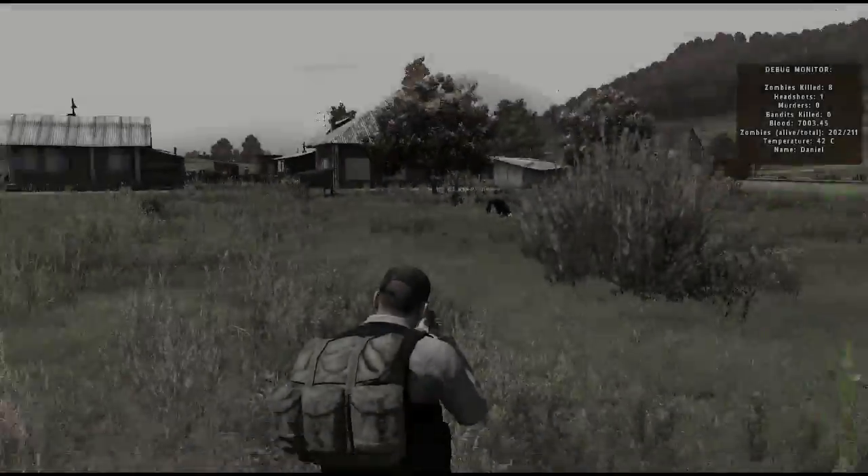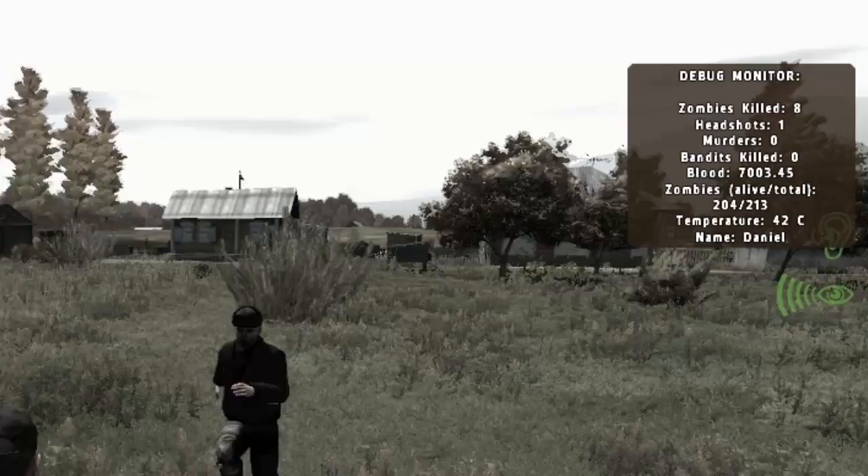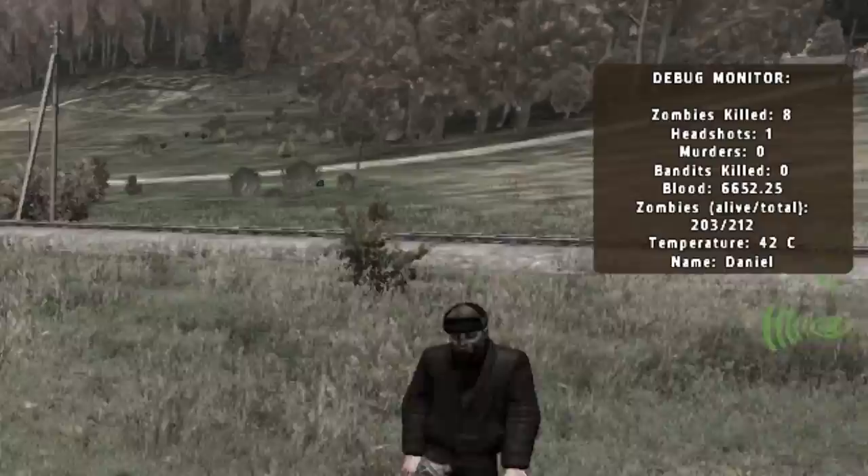Your character's blood is essentially their life, HP, heart or whatever you want to call it. All characters begin with a maximum of 12,000 blood points and when your blood points reach zero the character dies.